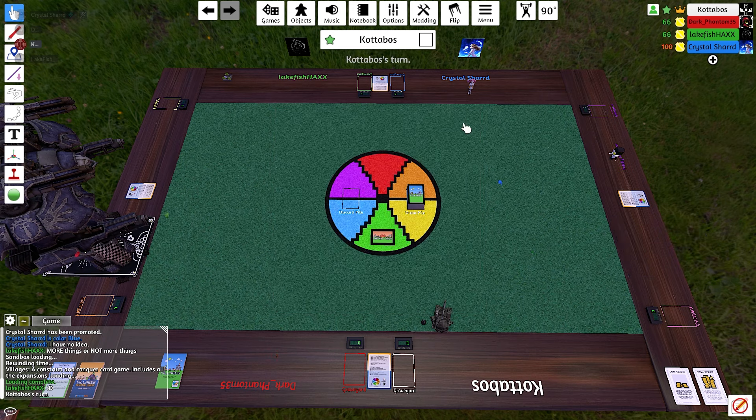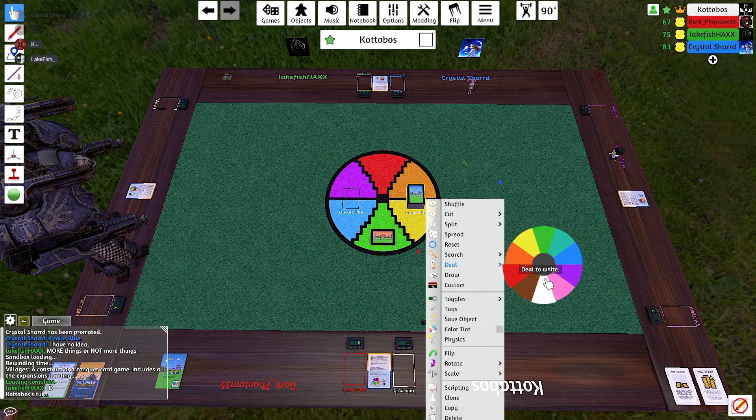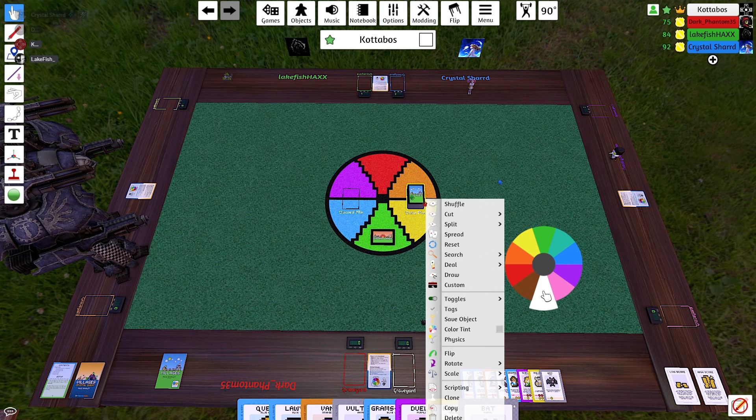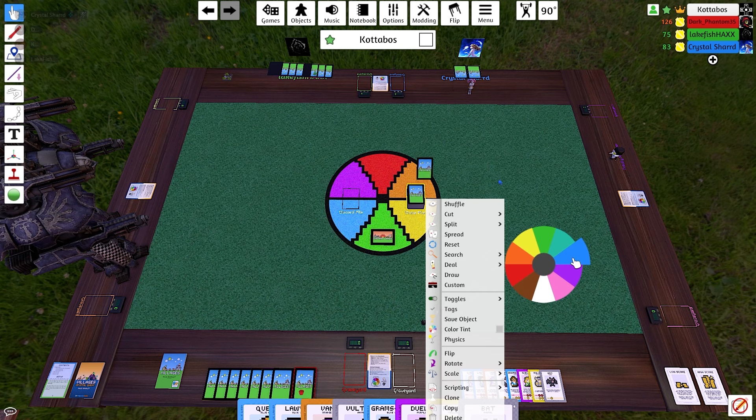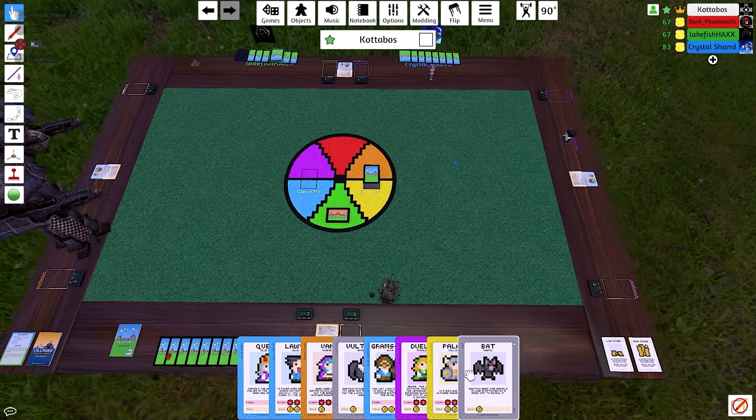Let me deal out to everyone. We need eight cards to start: one, two, three, four. It goes to the other colors even if there aren't players, which is annoying. All right, so everyone's got eight cards now.